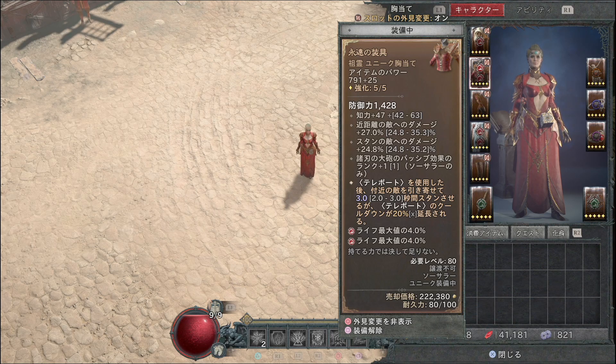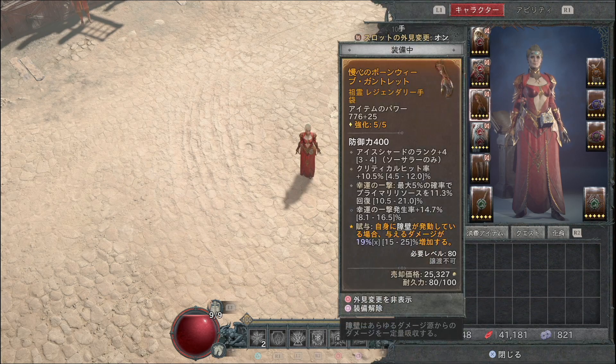鎧の最終装備構成にはユニーク装備「永遠の装具」を入れるのがおすすめです。テレポート使用後にスタン効果が発動し、パラゴンボードのスタン状態の敵へのダメージアップのレアノードやマジックノードと組み合わせることでダメージ上乗せができます。ソーサレスのビルドでよく使われますので、拾えたらラッキーです。